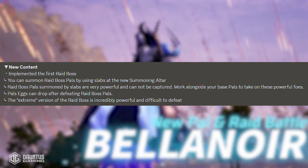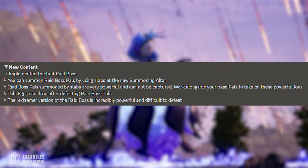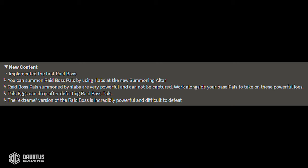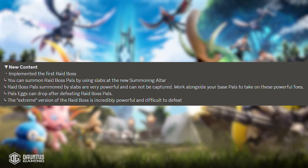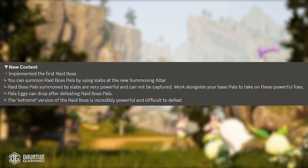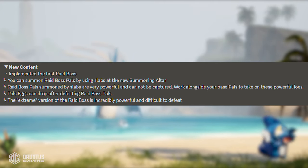You need to work alongside your base pals to take on these powerful enemies. Once you defeat them, they will drop something called a pal egg. I'm assuming that it's going to be an egg of the boss you just killed, so when you hatch it, you can have a baby version of it. The notes also say that the extreme version of the raid boss is incredibly powerful and difficult to defeat, though it doesn't detail what the varying difficulties give you — hopefully more eggs or something like that.